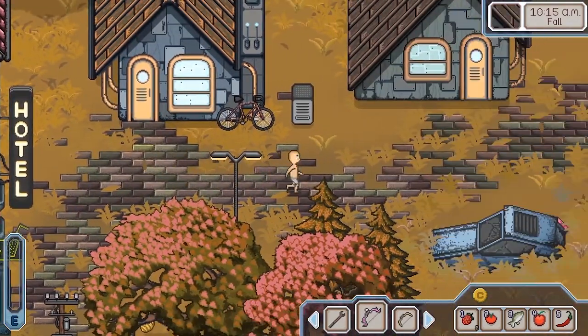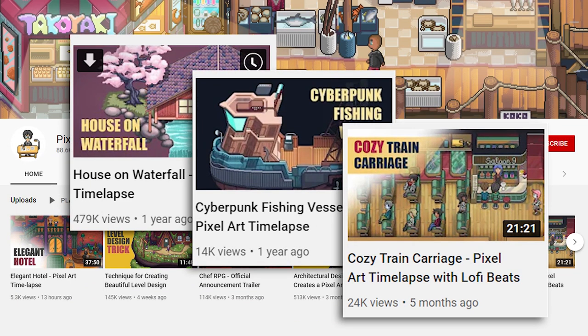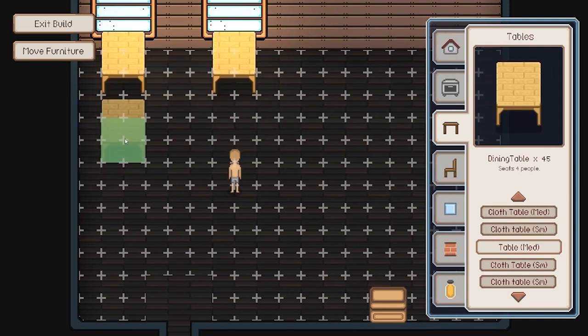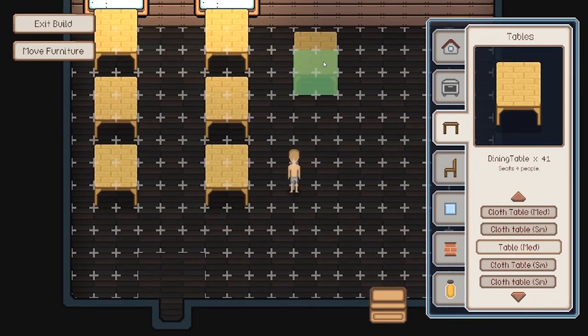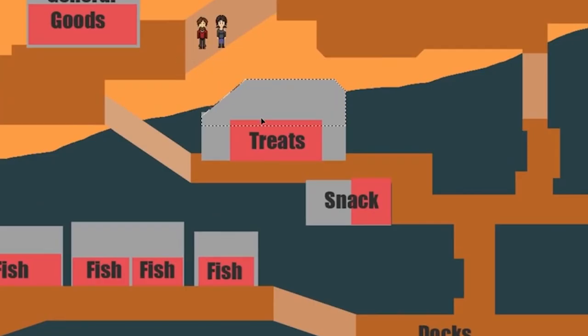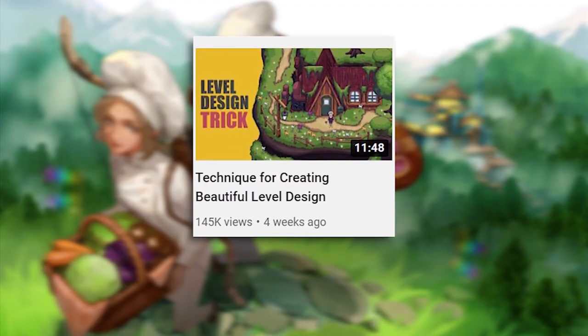Noah currently runs the YouTube channel Pixel Architect and has posted a lot of videos on Chef RPG specifically, but also about how architecture, design, programming, and pixel art can all come together to create a more cohesive and beautiful game. I really enjoyed the 'architectural designer creates a pixel art town' video, which also dives into the start of Chef RPG, and a more current video called 'Technique for Creating Beautiful Level Design.'